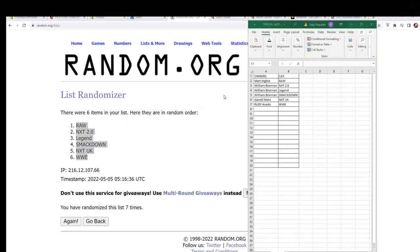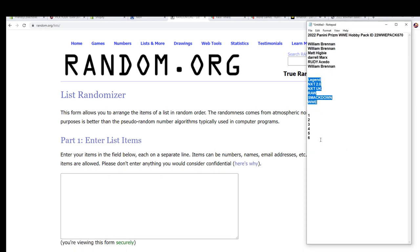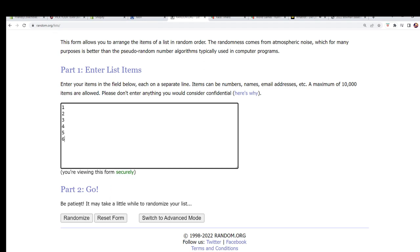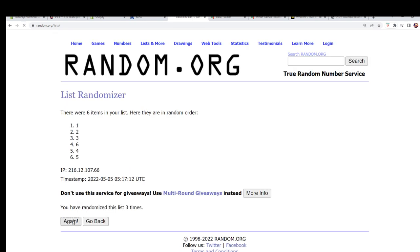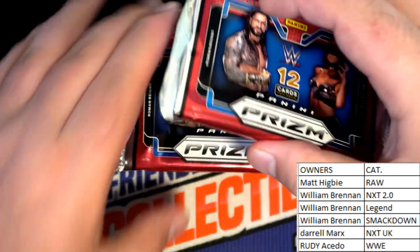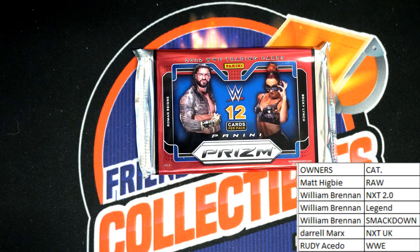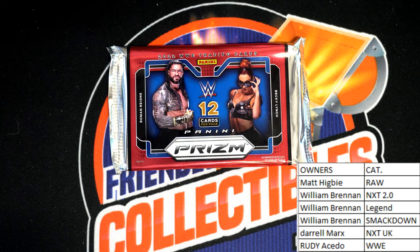All right, let's random for our pack. All right, number six — that's easy, number six. All right, one, two, three, four, five, and then six right there. All right, good luck everybody, let's see what we got here tonight.